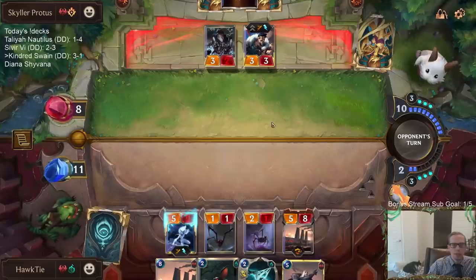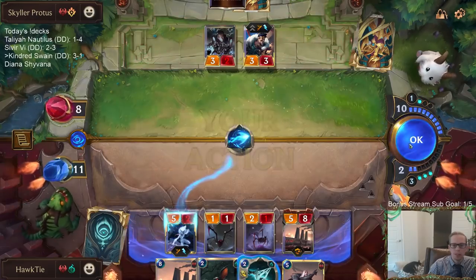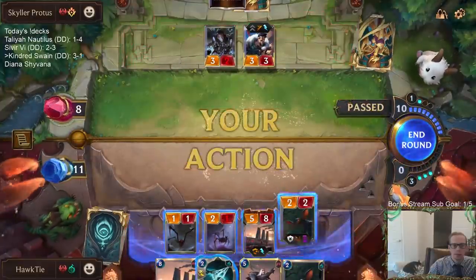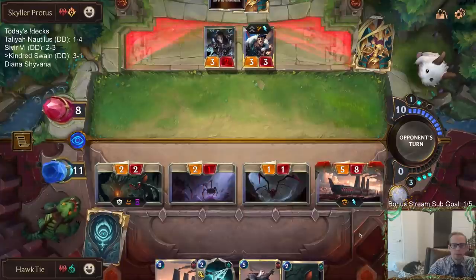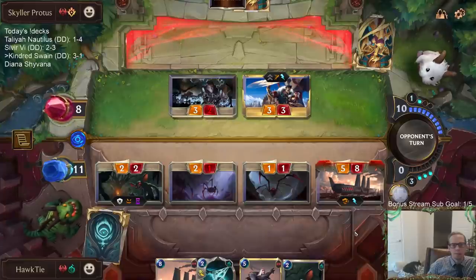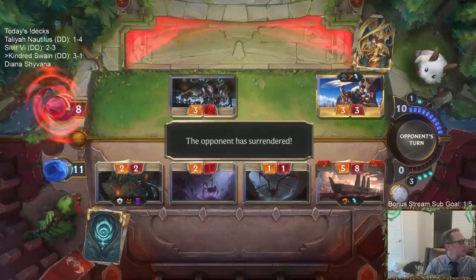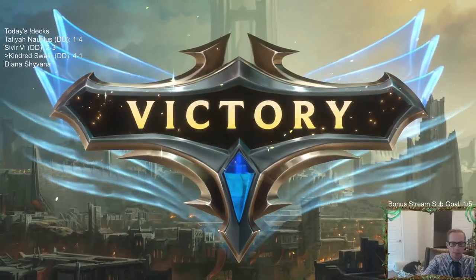I think we got this. Four and one. Yeah, it turns out having triple House Spider and double Withering Wail can help get you there.